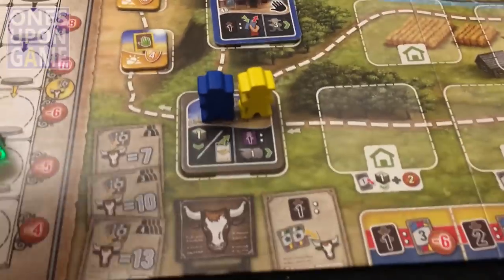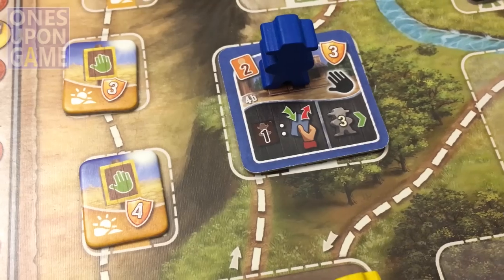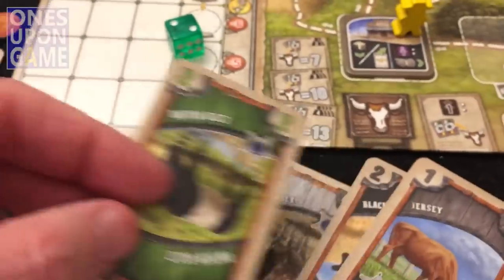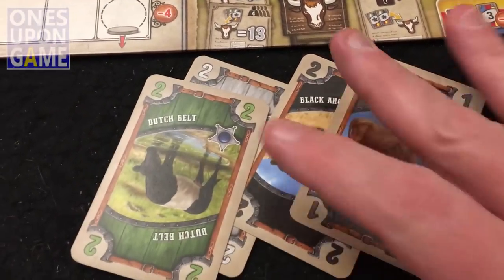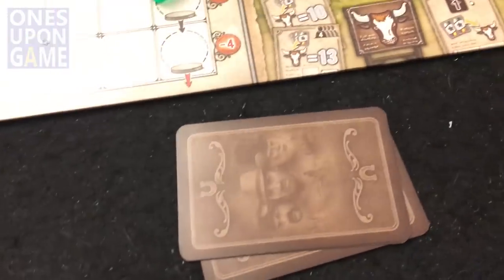My turn: I move here and for every cowboy I can draw and discard one. I have one cowboy so I draw a green belt and discard the jersey. Now I've got a pretty good hand: seven, eight, nine, ten, eleven with my certificates — I'm in good shape to go into Kansas City.